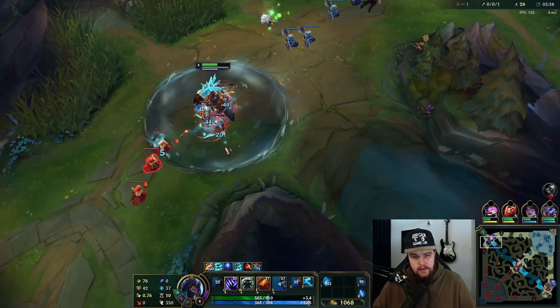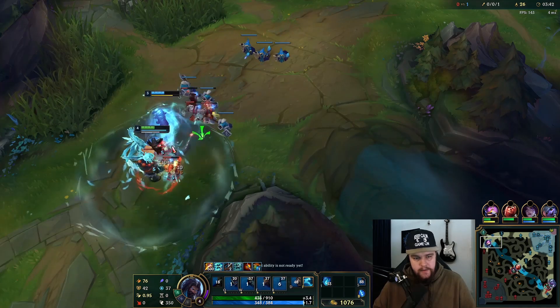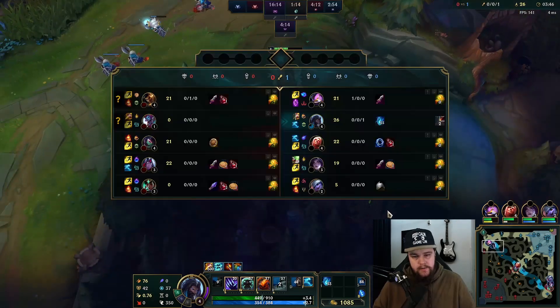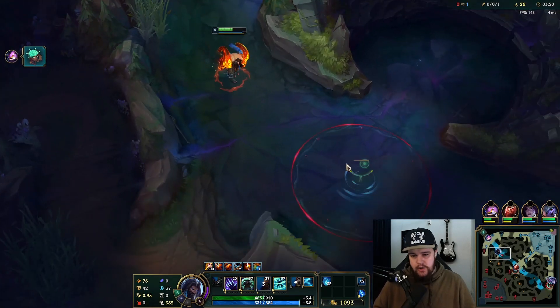I'm going to push out the wave because this guy has no teleport, so pushing out makes a lot of sense. This gives Cannon a colossal advantage. I don't care for any of his last hits — I just want to get the wave in there. Good start for Cannon. I knew Aatrox was most likely going to shove that in initially.